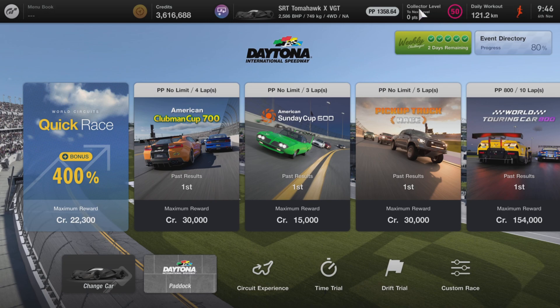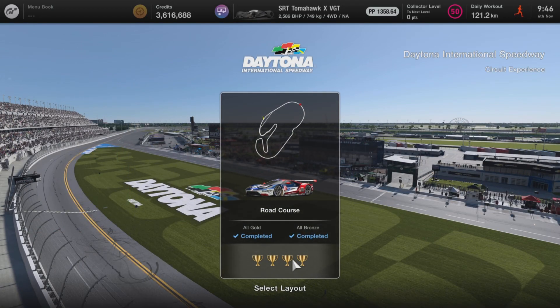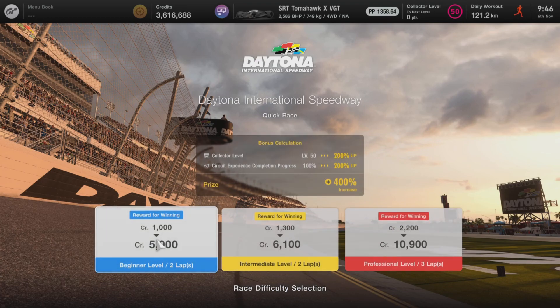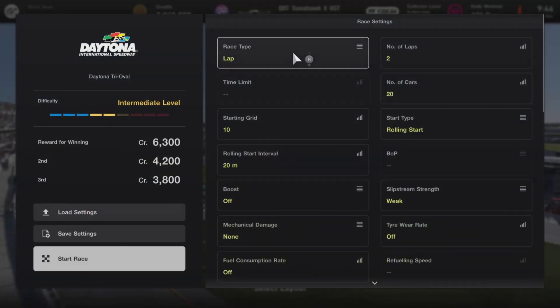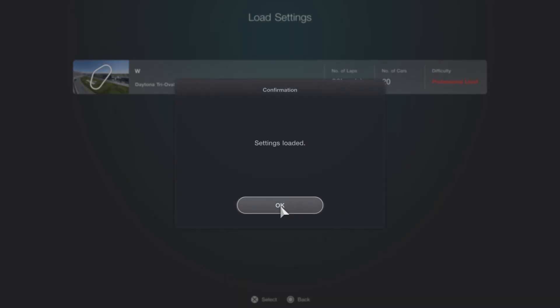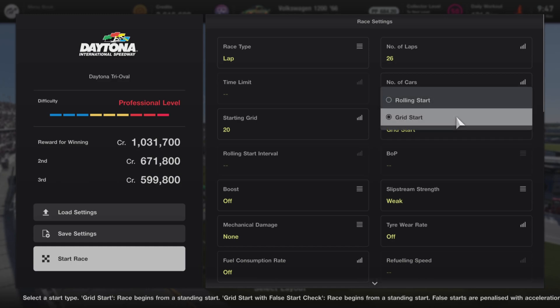You're doing engine swaps so you need to be level 50. If you're not level 50 but you've won an engine — like the Civic engine, the Hellcat, or the Porsche — then put it in the car. Being level 50 and finishing clean will get you more money. As you can see: level 50, circuit, 100%. Come down to custom race — let me change my car first. I'll load up my settings: 26 laps, 20 cars on the starting grid.